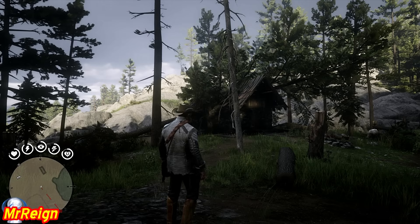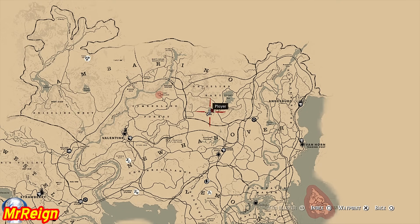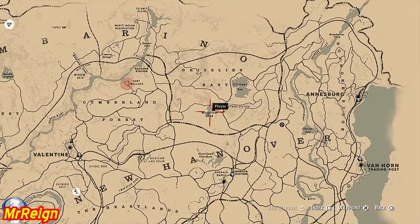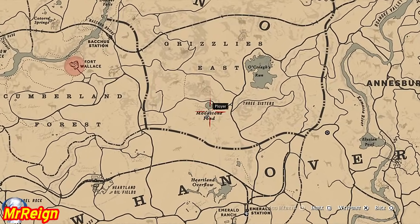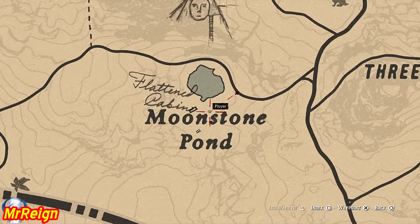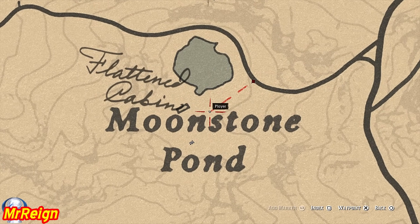Next up is the Homing Tomahawk. This is going to be found inside a chest in the Flattened Cabin just south of Moonstone Pond. You have to climb up the fallen tree to get inside, and this is also the location where you get the Small Bat.